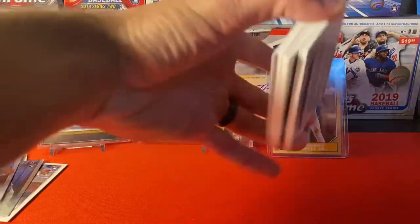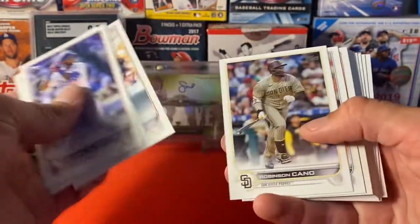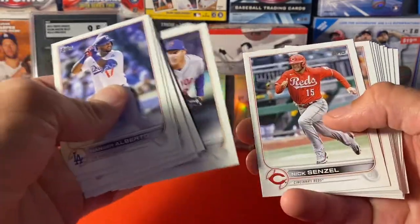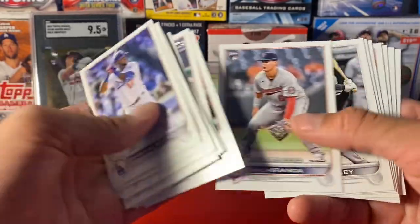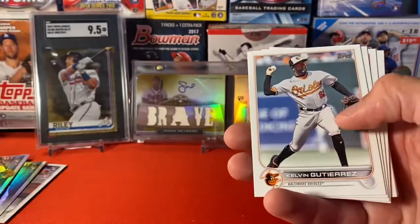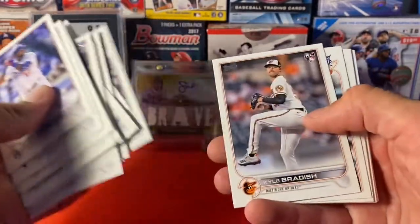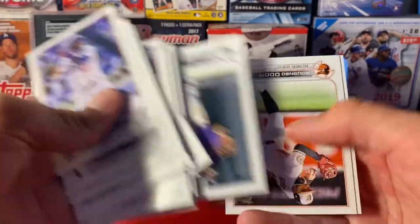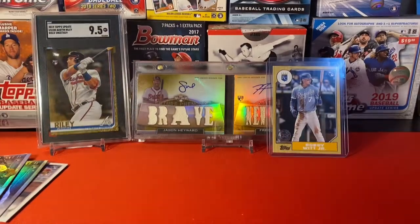Good card number one. Let's see what we got in the rest of the base here — see if we got any Julios hiding. CJ Abrams. Not looking like it, that's okay. That's our first box down — let's go, number two.